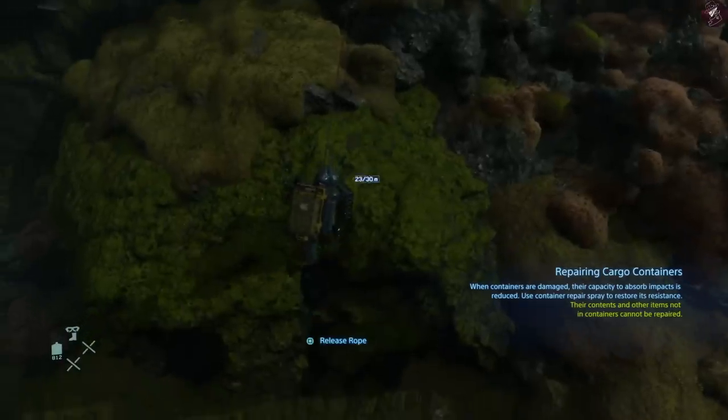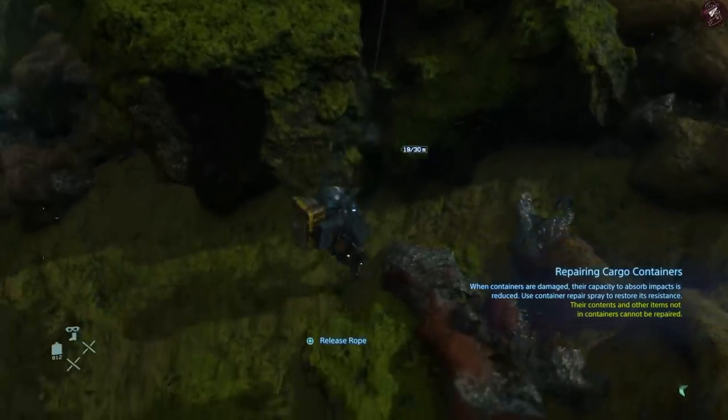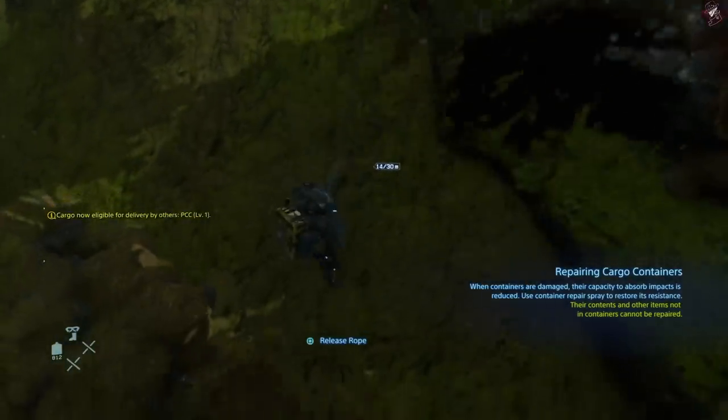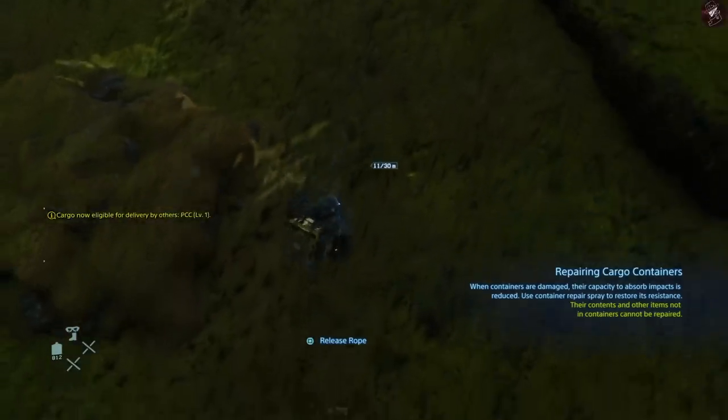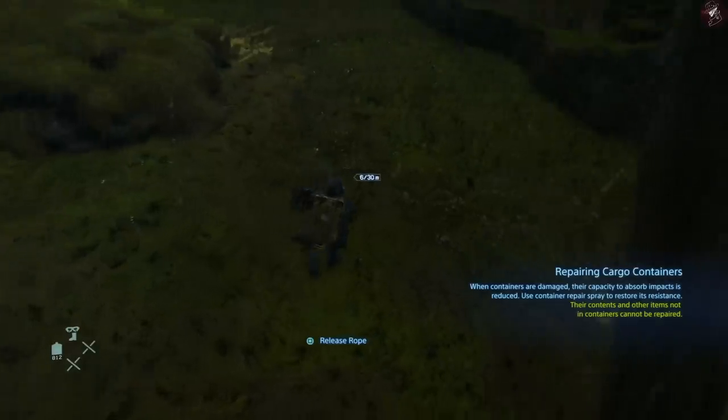Another tip: if you know you're going to encounter BTs by surveying your map when you start the mission, make sure you're not carrying too much cargo. If you get caught by one of these things they can knock all your stuff off, and the more cargo you're holding the less agile you're going to be.